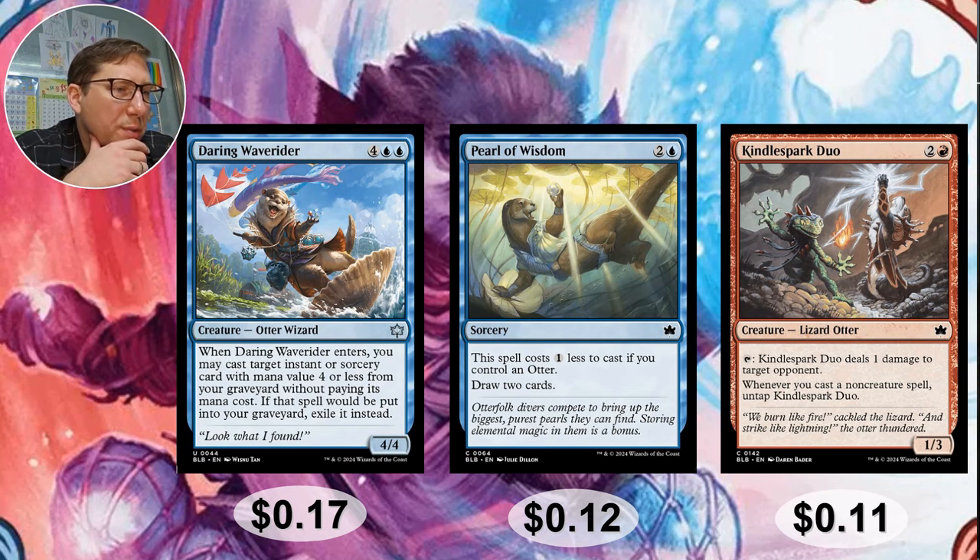Pearl of Wisdom — 2 and a blue, costs one less to cast if you control an otter. Draw two cards. For 2 mana drawing two cards is amazing, but it's a sorcery. With Alania you're going to make a copy and draw four cards for 2 mana — that's nuts. 12 cents.